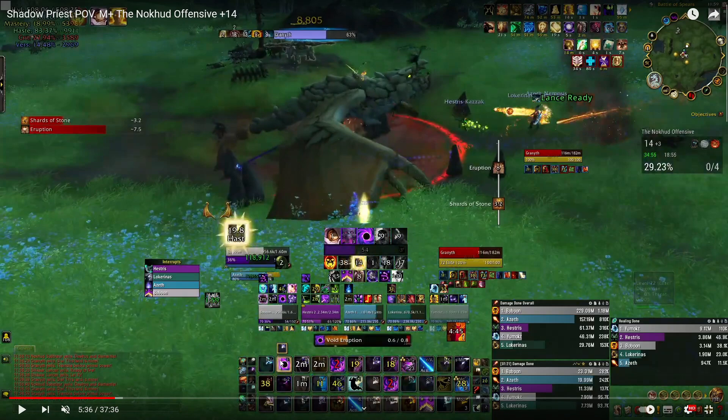If the trinket is going to proc Haste during Bloodlust, that's going to be very bad — you're going to get very little value. But if you just pop Voidform as you would and then see that it's Mastery or Versatility during Bloodlust, it's going to be a lot more impactful. I have my Power Infusion and trinket macroed together — 95% of the time it's very chill.